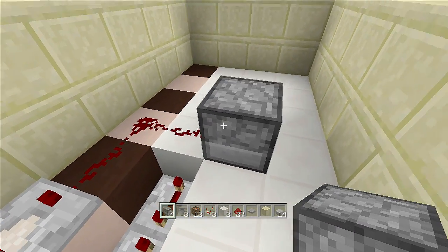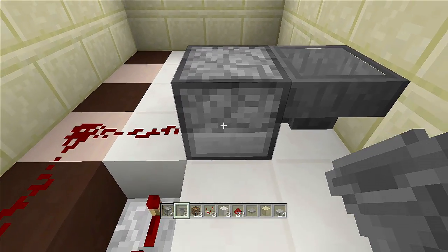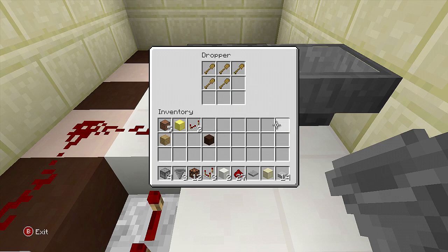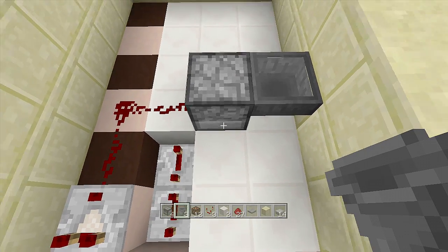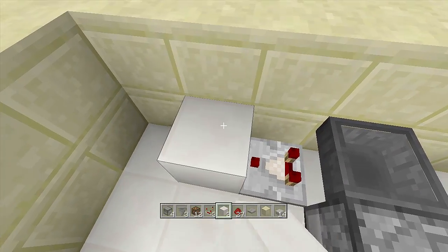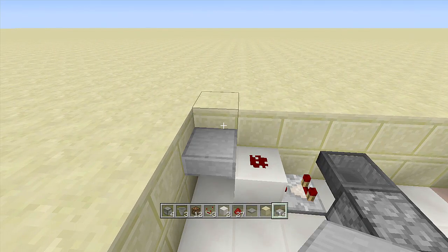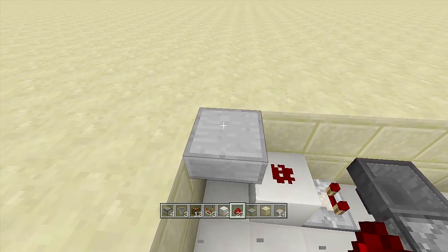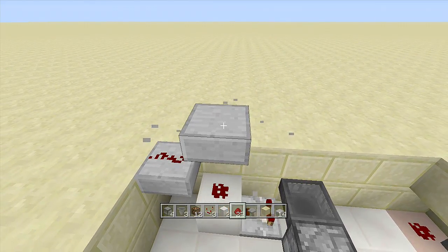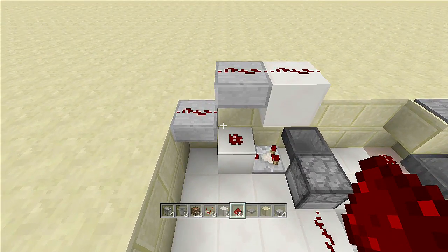Come back over to this redstone dust and place in a dropper coming out from it, with another hopper going into this dropper. Go inside this dropper and place in the rest of your five non-stackable items — one, two, three, four, five wooden shovels. Coming out of this hopper, place a comparator going this way, put a block in front of it, a piece of redstone dust on top, then a slab upside down with redstone dust on top. Then put a block, another upside-down slab with redstone dust, come out one more block, and add another piece of redstone dust.